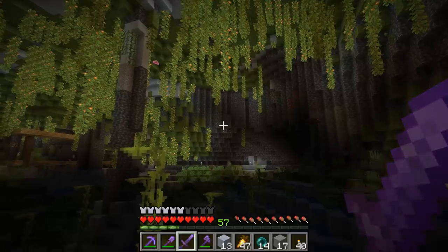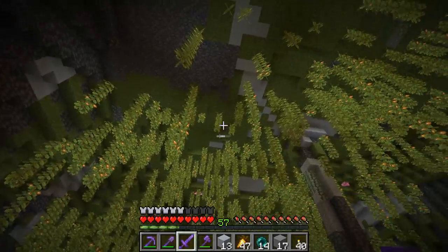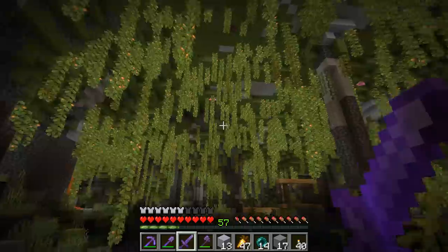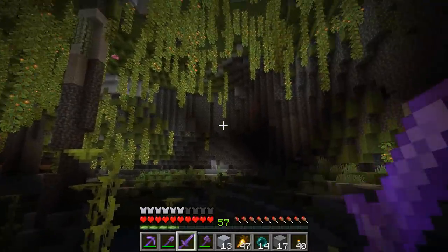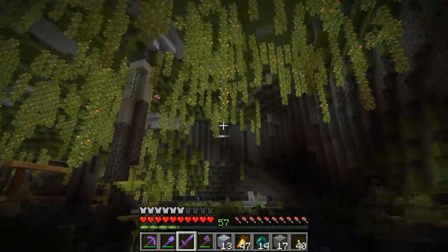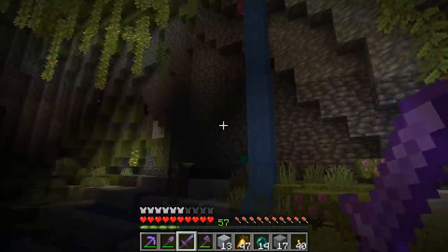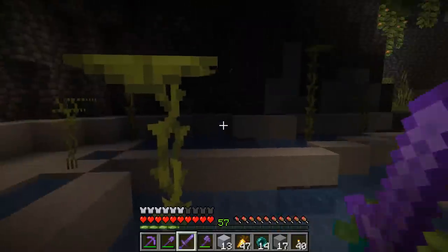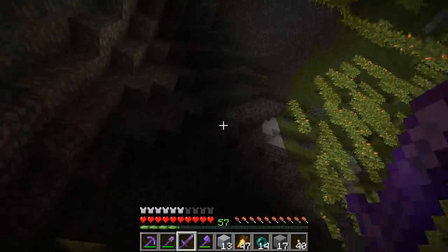Ore distribution — this shows it pretty well. We got iron ahead, redstone way up there, lower down stuff too, diamonds way up there. Ores generate at pretty wide varieties of heights, but they have preferences: copper peaks around y48, iron at y16, lapis at y0, gold at around minus 16 or minus 32. Diamonds and redstone — the further down you go, the more you'll find.